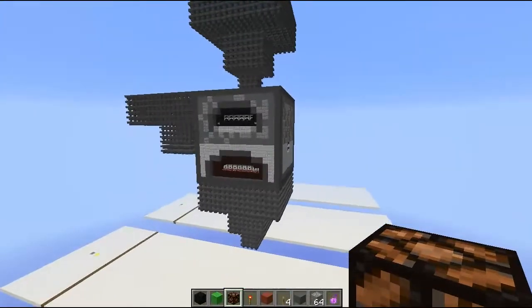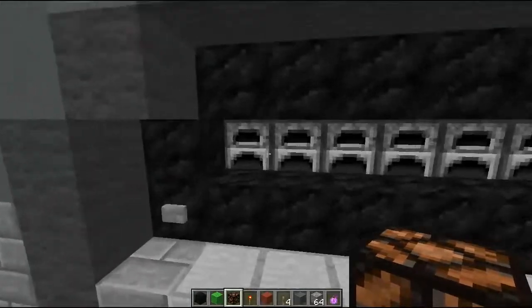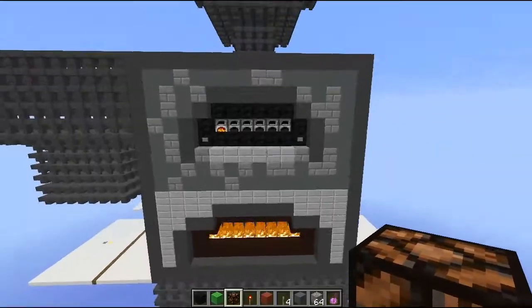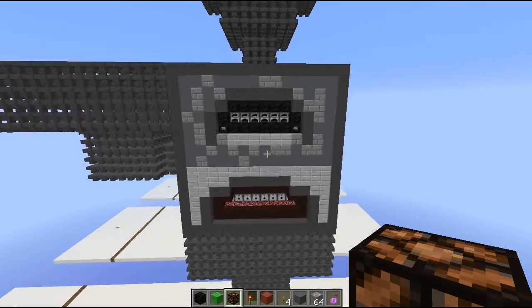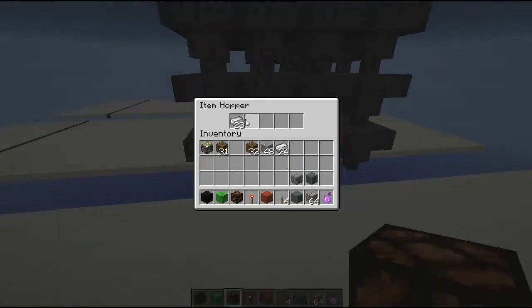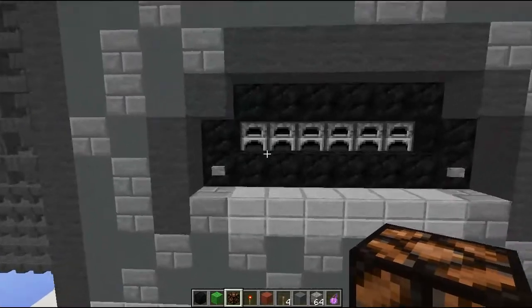If we place an ore in there, nothing happens. But if we place fuel in there, the small one fires up and the big one does that as well. And if we wait some seconds, we should also see it turning back off. Our ingot in here gets transported down there — one of those is our ingot. Hoppers work and the furnace works.